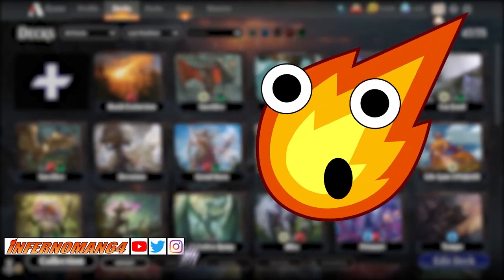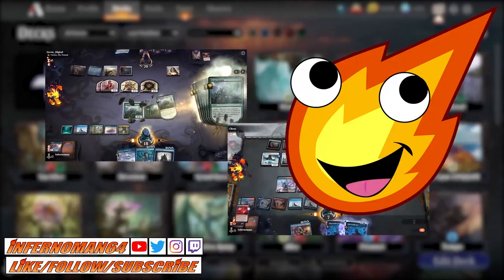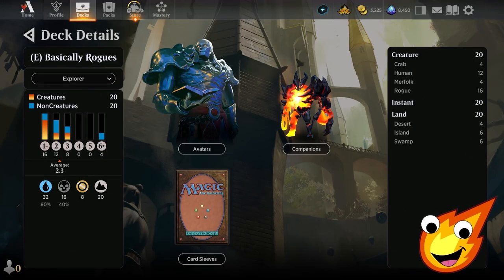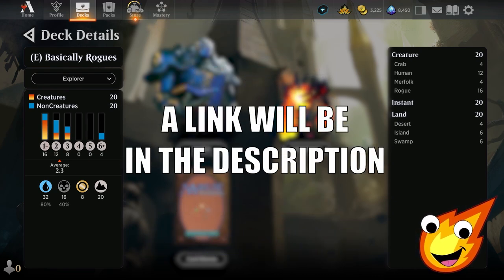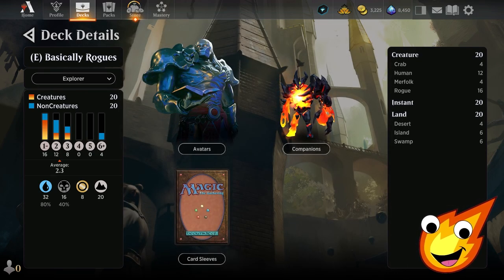Before we continue, if you like the content please like, follow, and subscribe so you don't miss any gameplay, booster pack openings, deck techs, and more. Whether you're new or a returning viewer, let's talk about the stats. We're rocking a Dimir-style deck — blue and black — with an average mana curve of about 2.3, which is a little deceptive but I'll explain why. We have 20 creatures, 20 instants, and 20 lands.